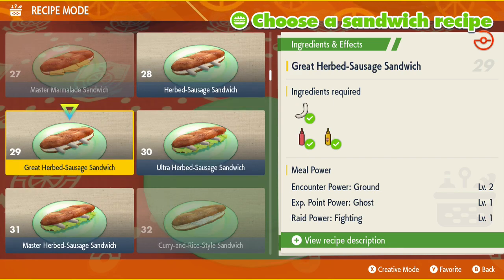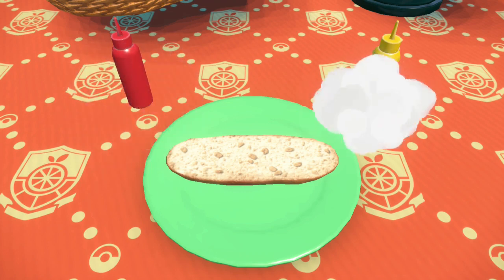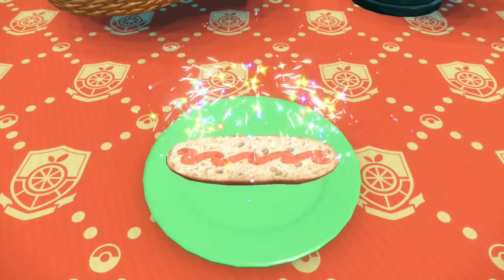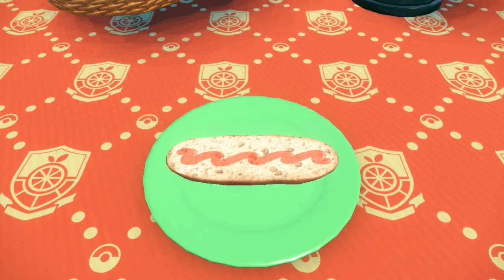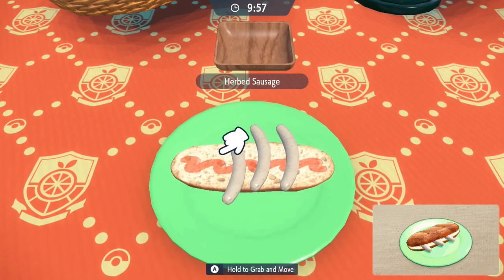A level two Ground-type sandwich works better for this. This is the Great Herb Sausage sandwich — it's just sausage, mustard, and ketchup. It's a really easy recipe and a very light sandwich. All you need to grab is three herb sausages. It's basically impossible to fail.